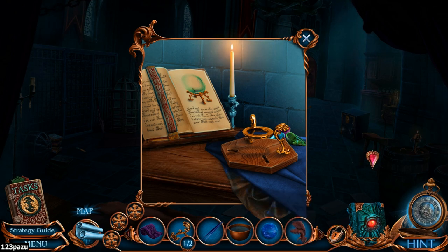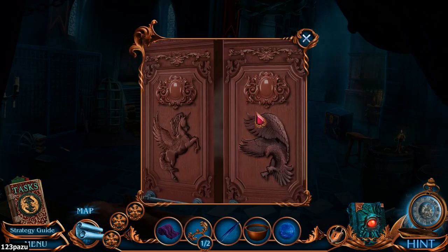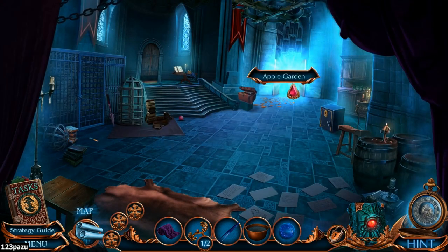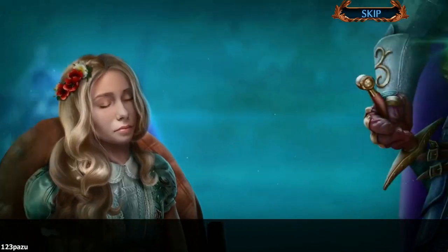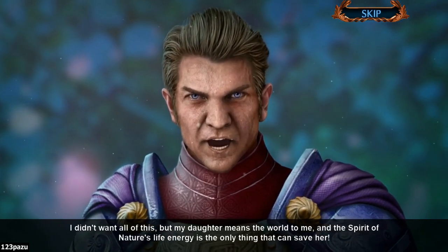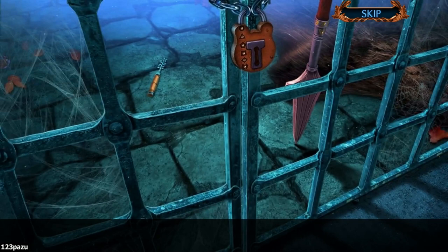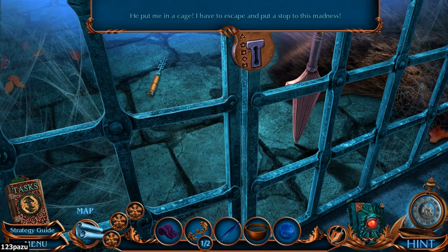Eagle figurine. Amon doesn't have malicious plans... we are seeing his daughter now. He says: 'I didn't want all of this, but my daughter means the world to me, and the spirit of nature's life energy is the only thing that can save her — stay out of my way.' I know you're trying to save your daughter, but you're doing it the wrong way — you cannot kill the spirits, because killing the spirits means the end of the world. He put me in a cage again — I have to escape and put a stop to this madness.